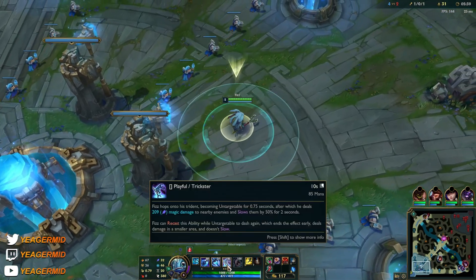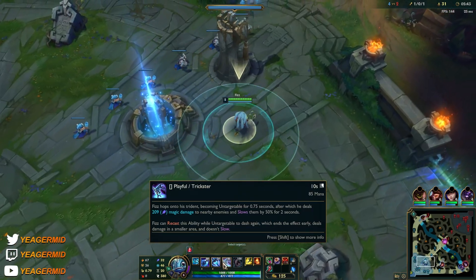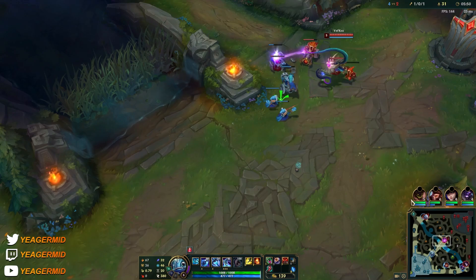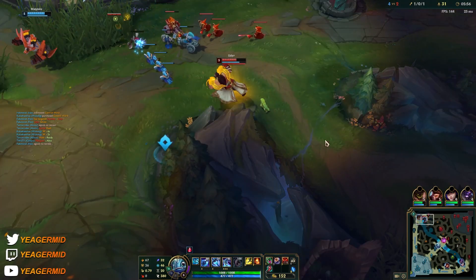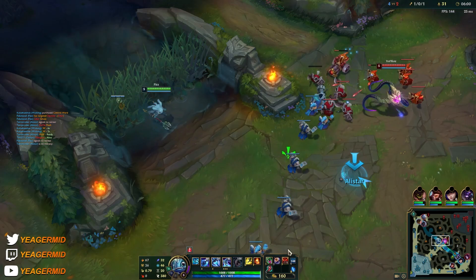Ability haste is what makes you mobile. Your E is going to be on a very low cooldown, as well as your Q, W, and ultimate — and also your summoner spells. The cooldown reduction will unlock your true potential. Just place a ward up here.